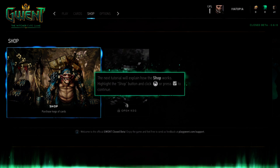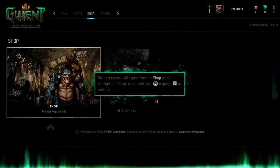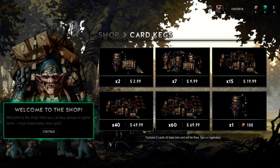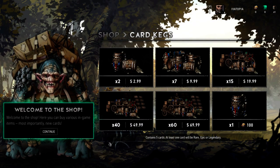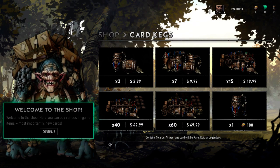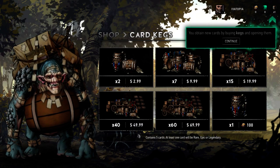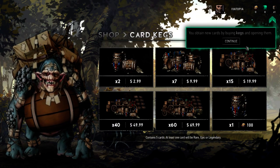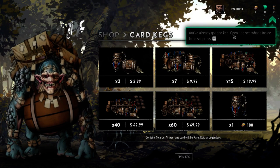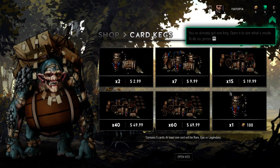The next tutorial will explain how the shop works. Highlight the shop button and click to continue. Welcome to the shop — here you can buy various in-game items, most importantly new cards. You obtain new cards by buying kegs and opening them. You already got one keg — open it to see what's inside. So this is the cost of stuff — wow, that's neat. I guess you earn currency to buy kegs to get cards, or you can buy them. They're all kegs actually.